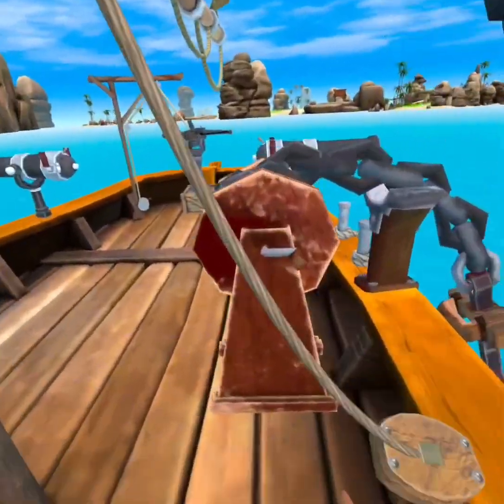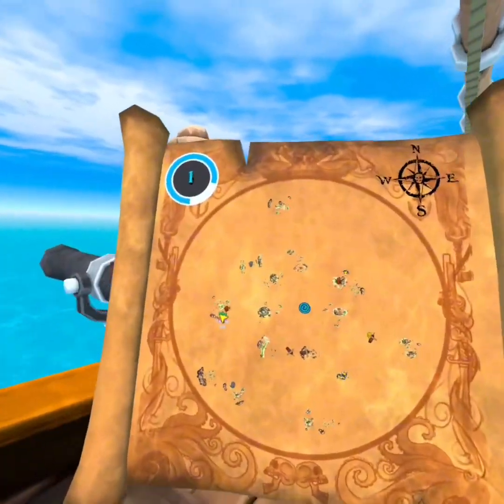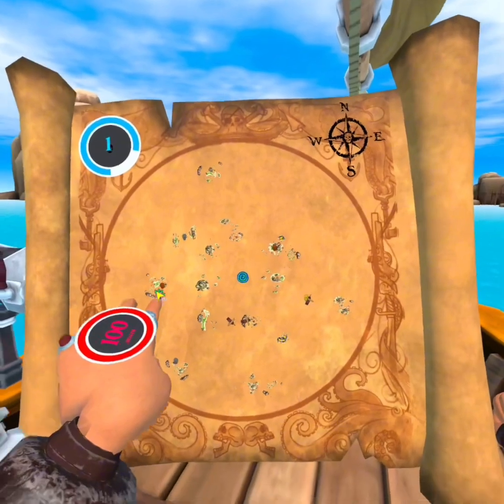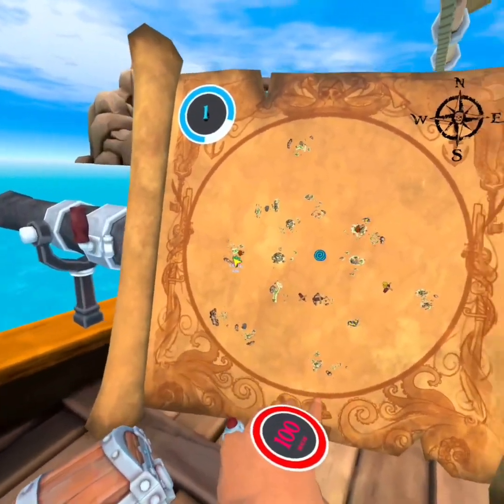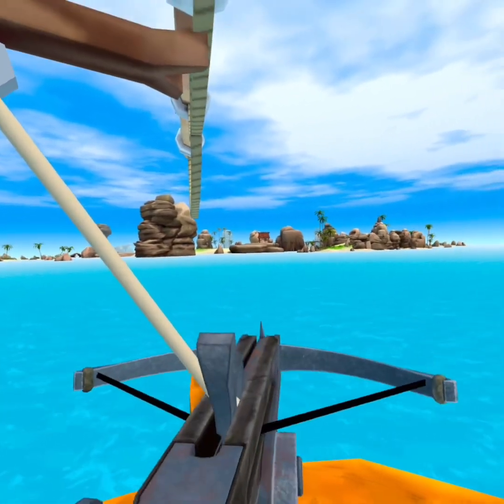You get to an island and you stop pretty far away from it. Where are our other ships? There's one there, there's one there, I'm here — one there at gold. And then that's pulled back.